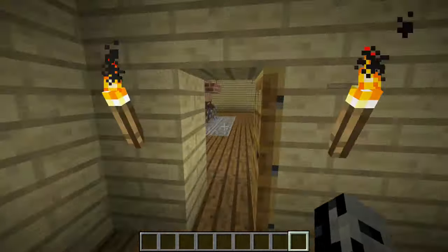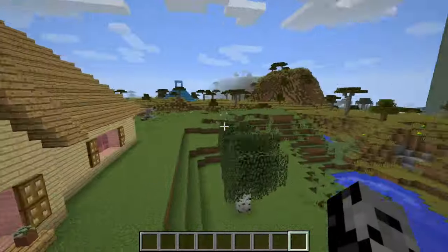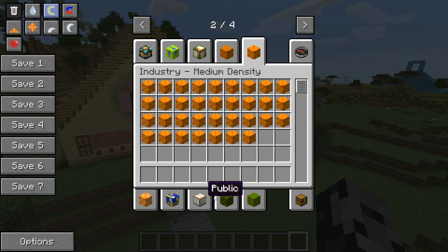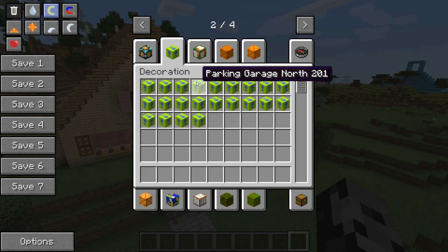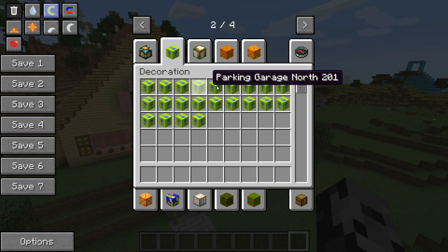So today what we're gonna do is show you guys some of the structures that you can make in this mod. Honestly you can make anything you could think of — there is so much stuff. It's super cool. In creative there are sections for decoration, food, industry, and even shopping. This mod is not for everyone — if you love building you probably won't like this, but if you hate building you're gonna absolutely love it.